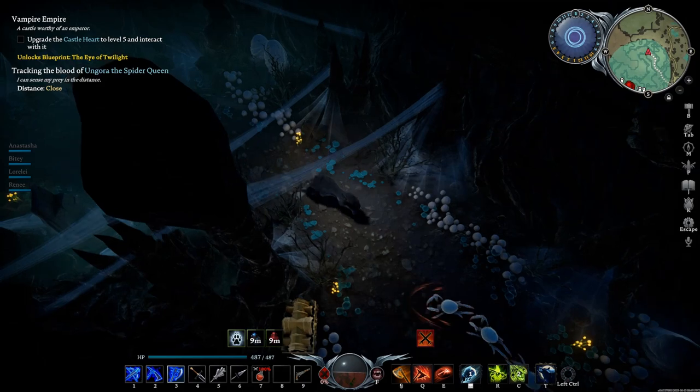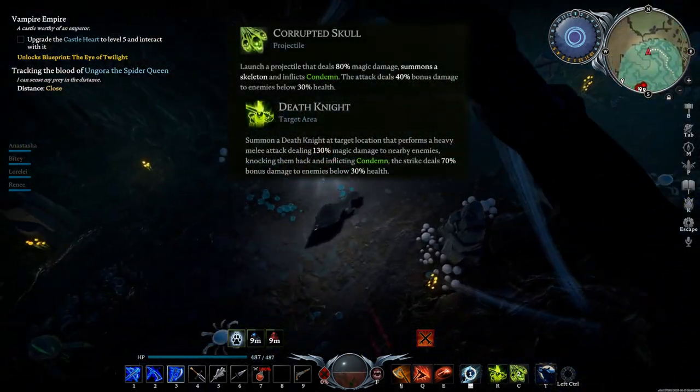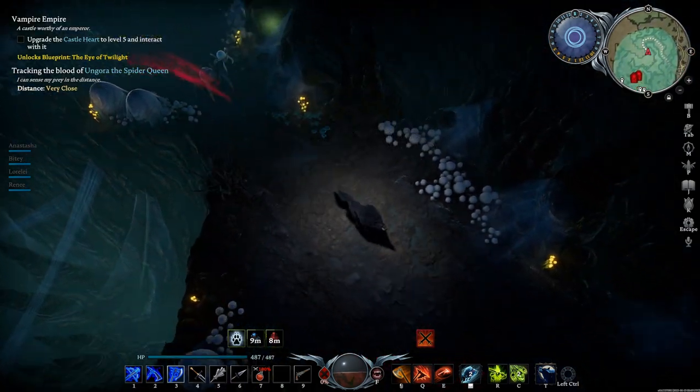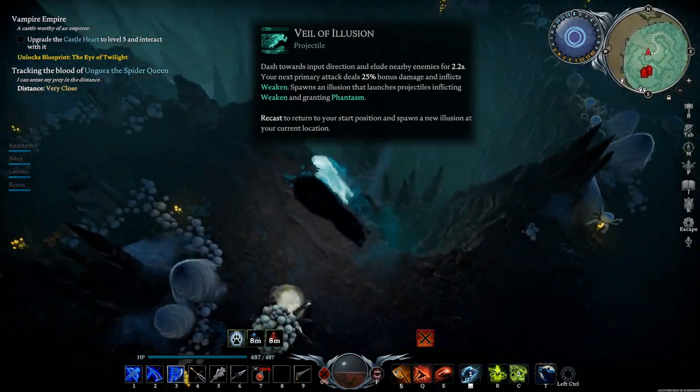For this battle, I used my usual spell combos of Corrupted Skull and Death Knight. I like both for the range they give and the skeleton summons they provide. I also use Veil of Illusion as it spawns a shadow that shoots at the enemy.